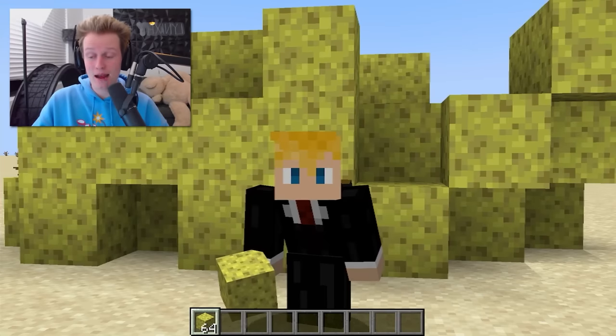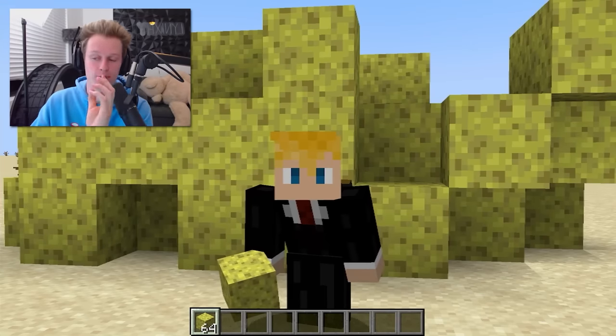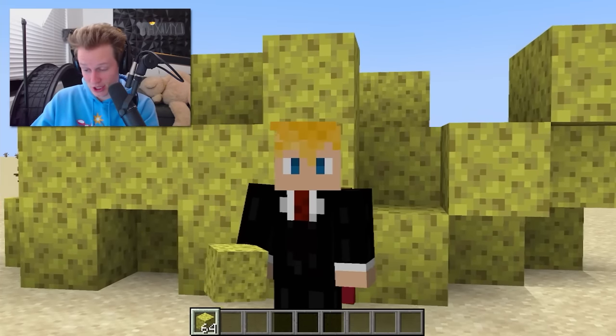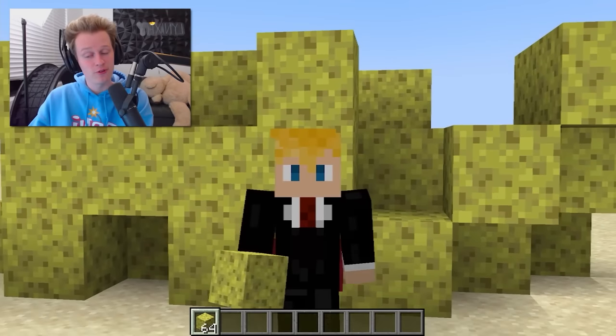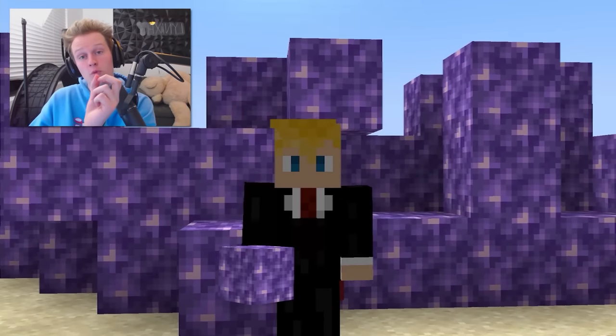You're now in top three territory, and surprisingly, a sponge is one of the rarest blocks in the game. There's a finite amount of sponges in Minecraft because they only spawn in specific areas, so if you find one, keep it and don't lose it. This is what it looks like in real life — yes, it's a sponge. Did you know that sea sponges are actually animals? The ones in water are alive, but they can't move.